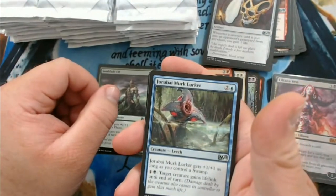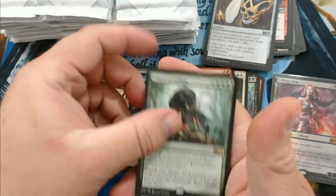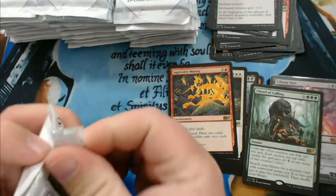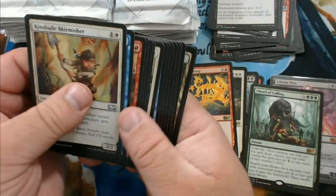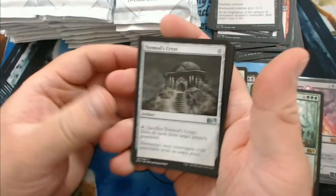We have Sunblade Elf, Jeb the Murk Lurker, another Stab Wound, and we got a Court of Calling — that's not too shabby, put that in the halfway decent pile. I don't think it's worth too much; it shot up for a while but it's definitely gone back down. Still not a bad pull. We got a Tormod's Crypt.